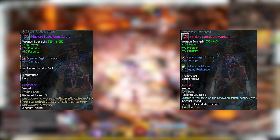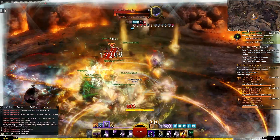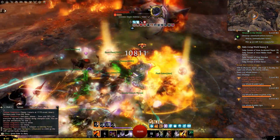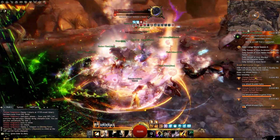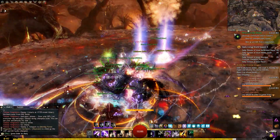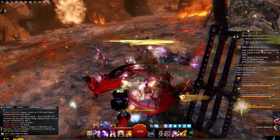When it comes to gear, ascended armor and legendary armor — the two highest tier gears in the game — share the same stats. You do not get a power boost from using one over the other. The only difference is that legendary gear provides more convenience, like changing stats whenever you need without getting another set. They are not compulsory for big damage, and ascended gear is obtainable as a free-to-play player.